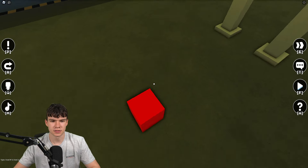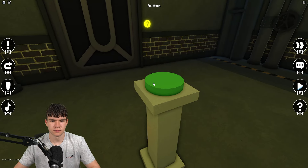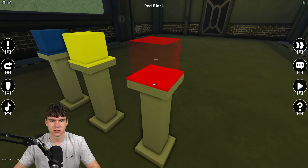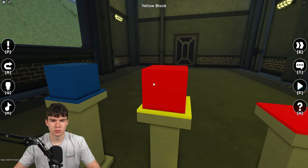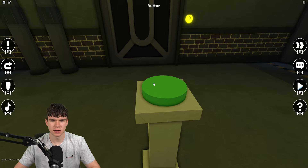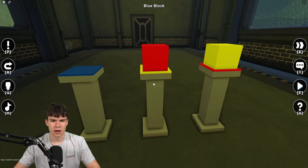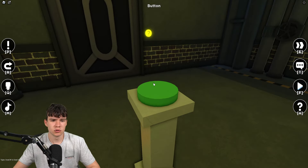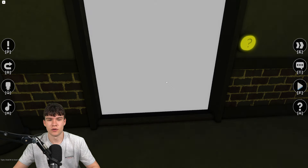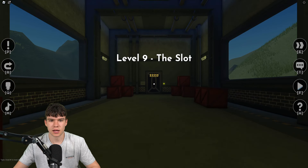Then we have pillars. What you need to do is place them on each of their correct pillars. They'll go green when they're on the right one. It took a moment but here we go — we're through.